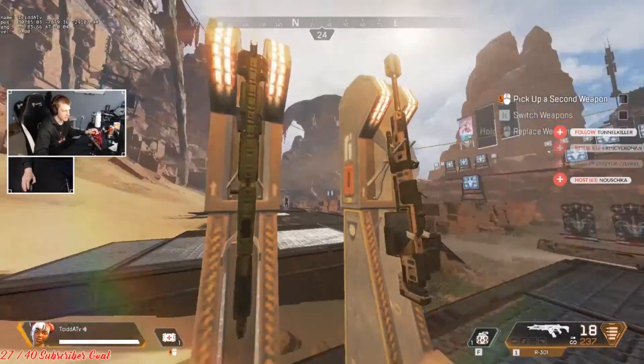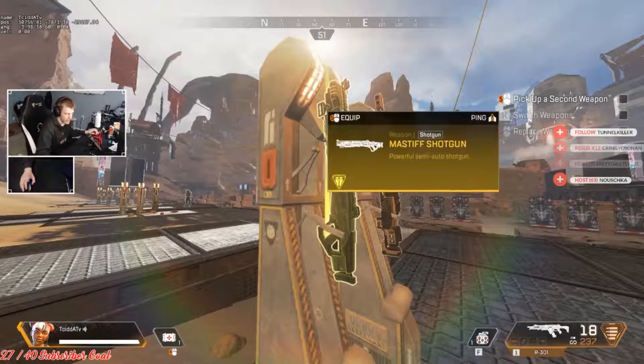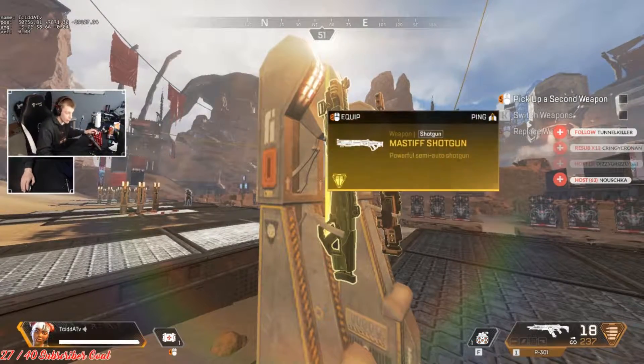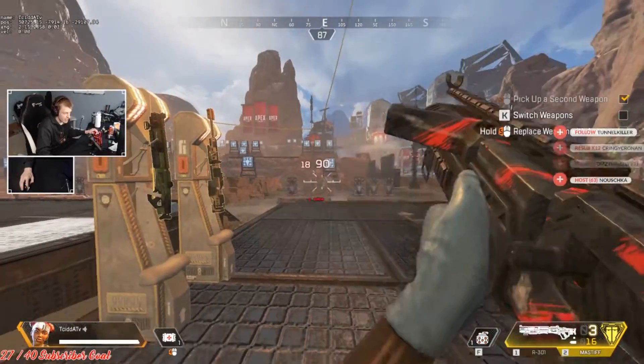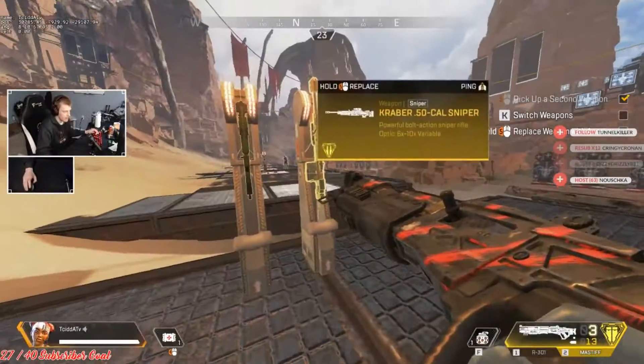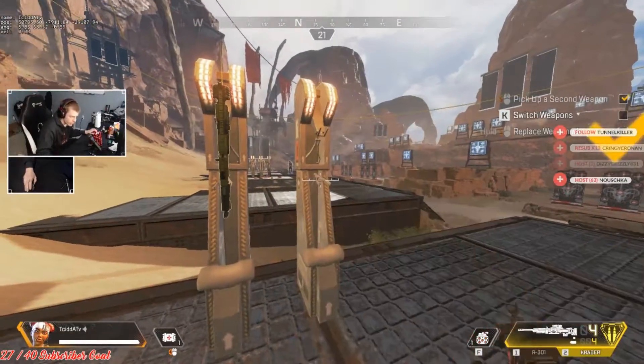If you can get the Mastiff, it's absolutely insane. It's like the longest range shotgun, does the most damage, shoots really fast, and reloads quick. If you find the Mastiff, grab it.